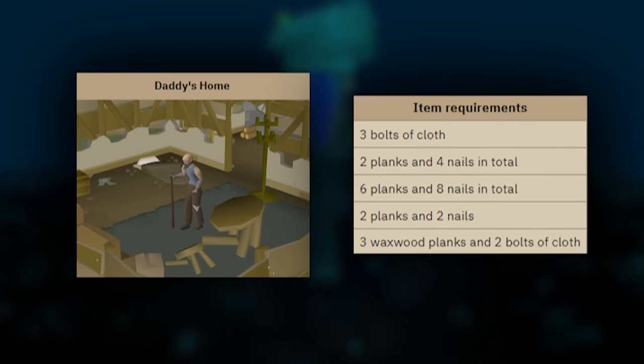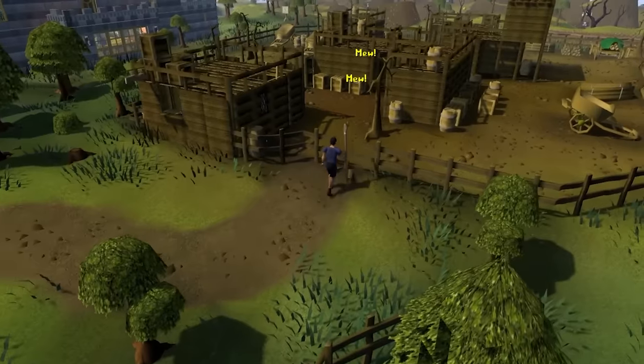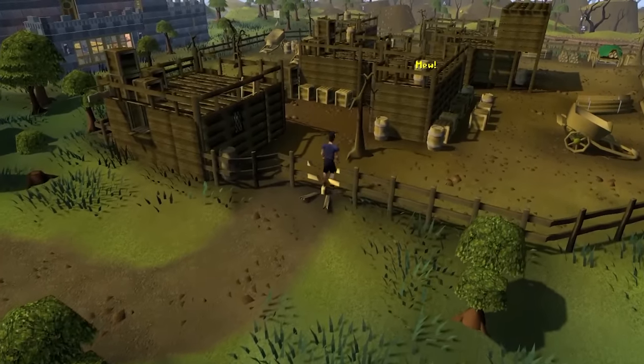Just opposite the museum, start the Daddy's Home mini-quest. Complete Daddy's Home, which involves running up and down between the sawmill and Old Man Yarlo's house a couple of times. While you're up at the sawmill, don't forget to progress Gertrude's Cat.